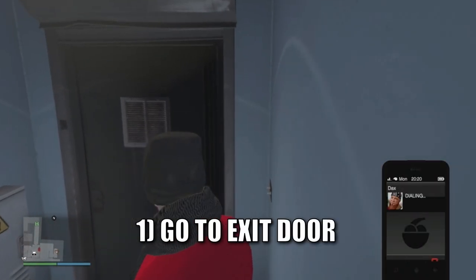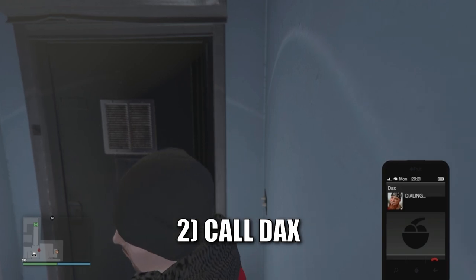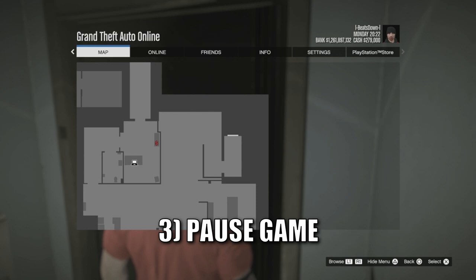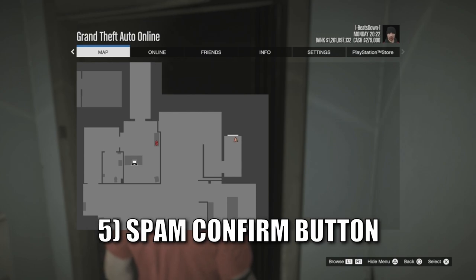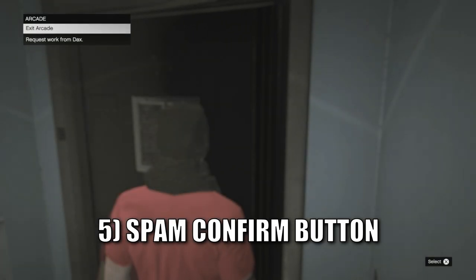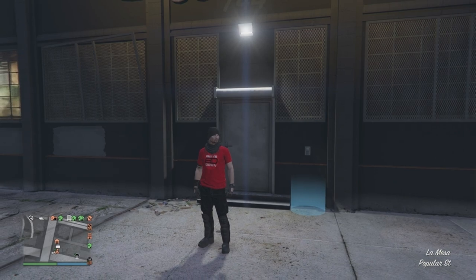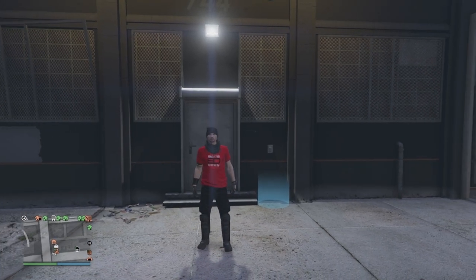To bypass this, go towards the exit door and call up Dax. Now as soon as he answers, hit the pause menu button, then press it again and spam the confirm button on your controller. This will exit you out of your arcade. Now just wait a few seconds, and...